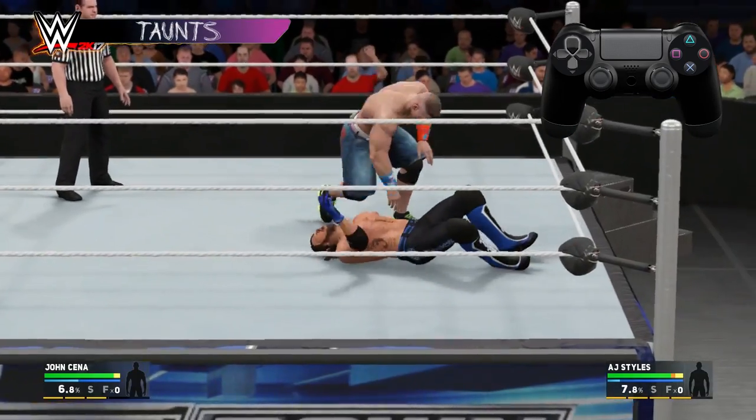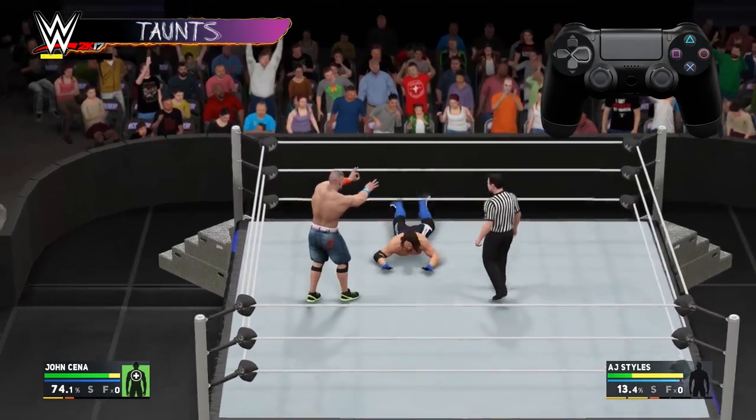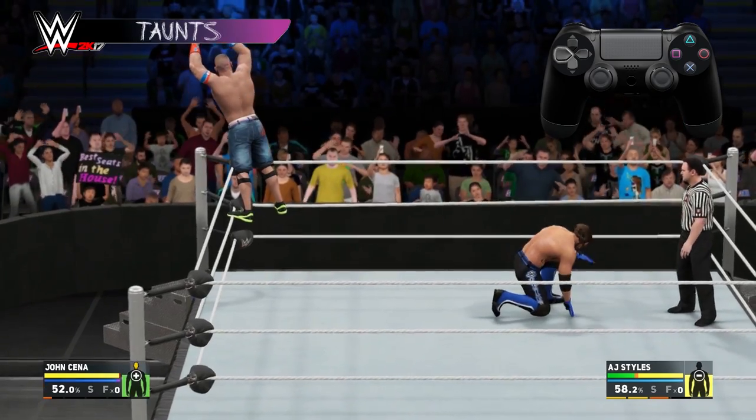Press D-pad up to do a wake-up taunt. This will cause your downed opponent to rise to their feet — great for doing diving attacks. D-pad right is for opponent taunts. This will give you a damage buff, making your attacks more powerful for a period of time. Finally, D-pad left does a crowd taunt, which boosts how much momentum you get from attacks.